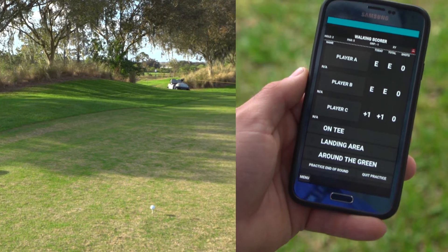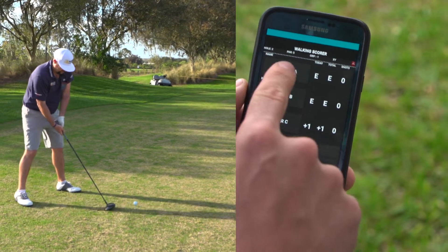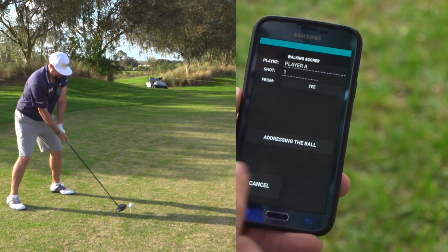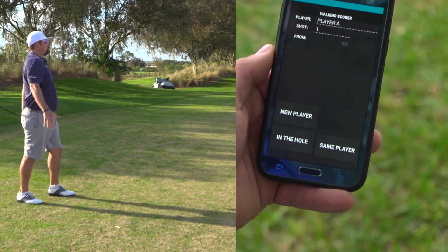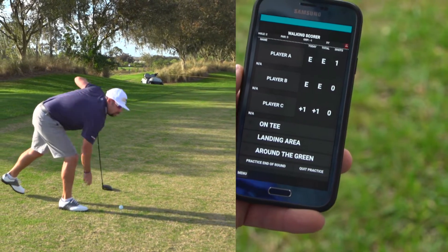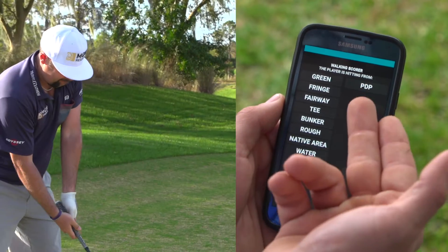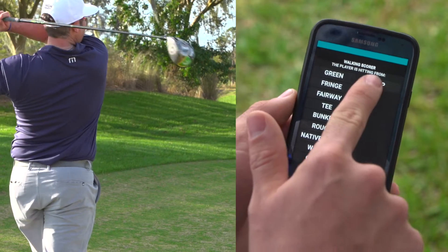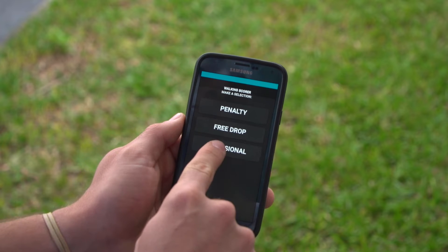We're on the next hole and I'll show you a little bit about what the penalty drop and provisional will look like. Player A is up — he's going to use his driver, enter, addressing the ball, shot hit, new player. Player A is not sure if his ball stayed in bounds, so he's going to hit a provisional. He'll select player A again and you have the PDP section on the right. Go ahead and click that, and you have the option to select penalty, free drop, and provisional. We will select provisional.